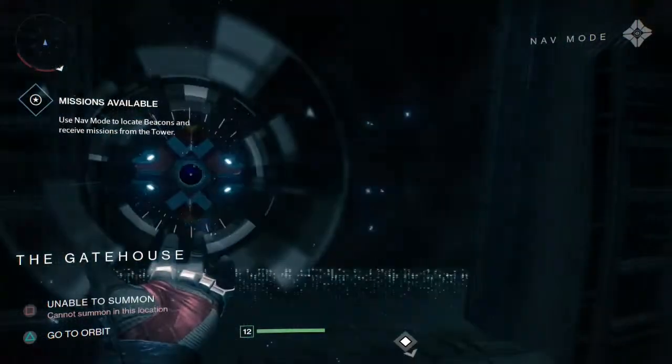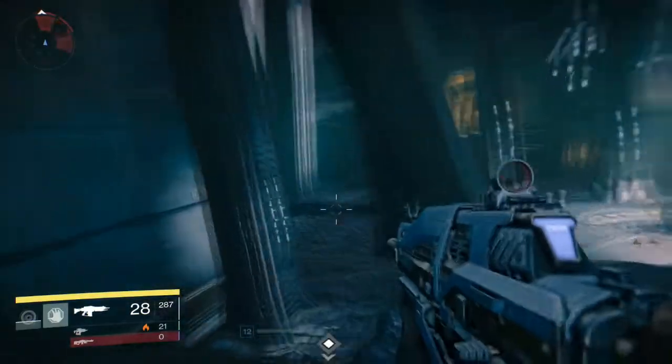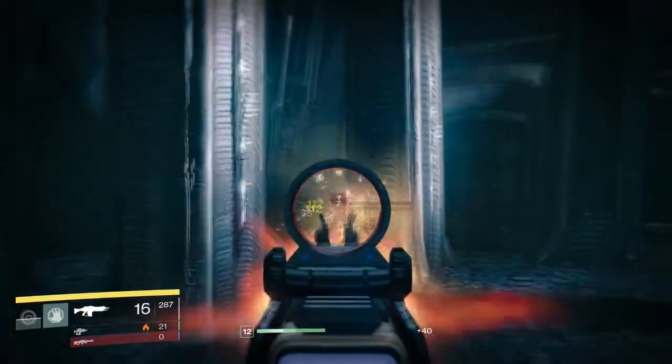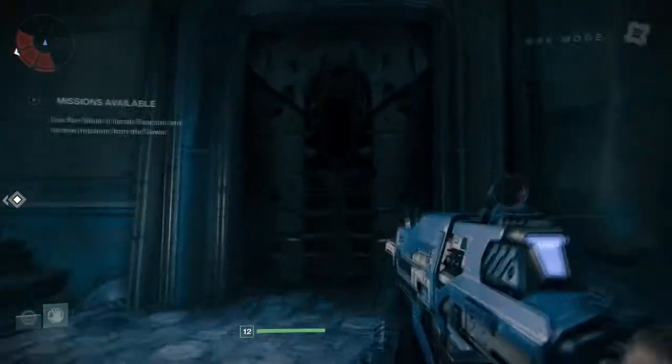Alright guys, as you're running around on the Moon you'll notice there are a lot of locked doors, and this kind of drove me nuts in the beta because I really wanted to know what was behind everything. I was trying to explore as much as I could as quickly as I could, because we only had a two-hour window back then. But now we get pretty much free reign — we can go wherever we want.